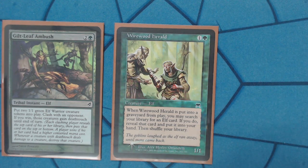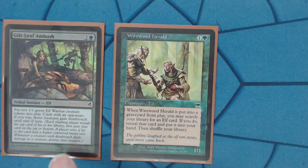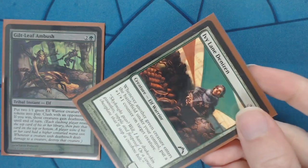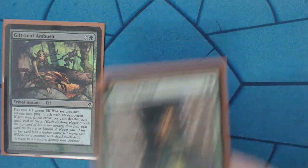The cool thing is you can clash, which again gives you a little bit of control over the top of your library. You could win the clash and those creatures would get deathtouch. Depending on the scenario, if you're confident that you're going to win the clash and someone's attacking you, you can play this and get two deathtouch blockers, which is the design of the card. Wirewood Herald can also search for combo pieces like Ivy Lane Denizen or Devoted Druid.